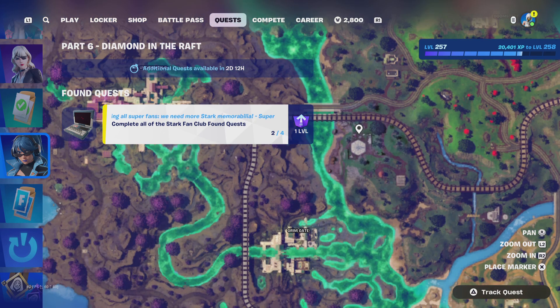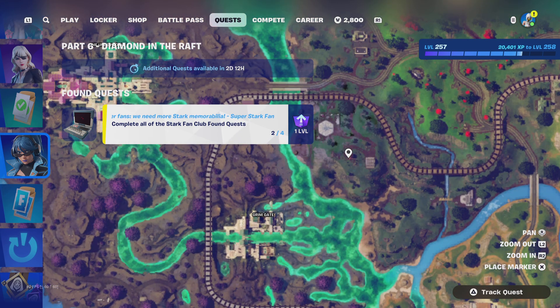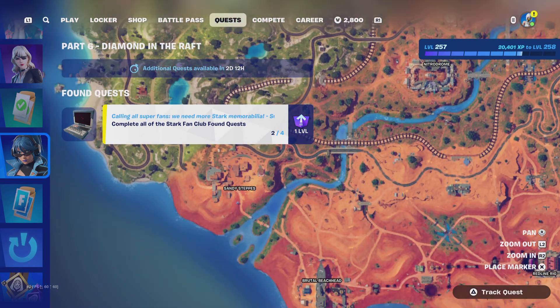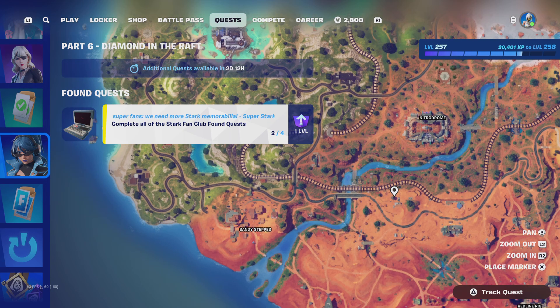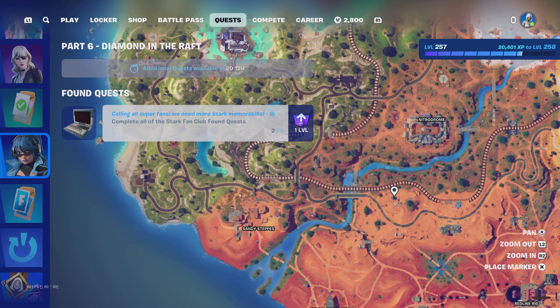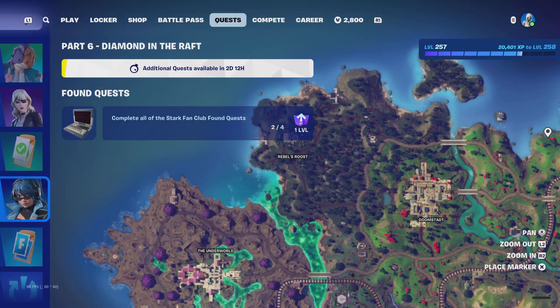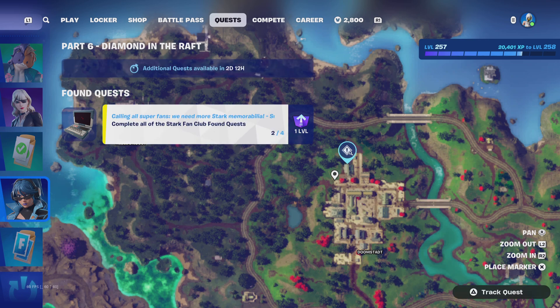Then you're gonna go to Stark. He's gonna give you a quest to go to each of the windmills and get the Stark mugs. There's one here and one all the way down here — I think it's right here. Once you guys are done with that one, bring it back to the same place: Doomstat, the top left corner house. Make sure you guys bring it back there and complete your quest.